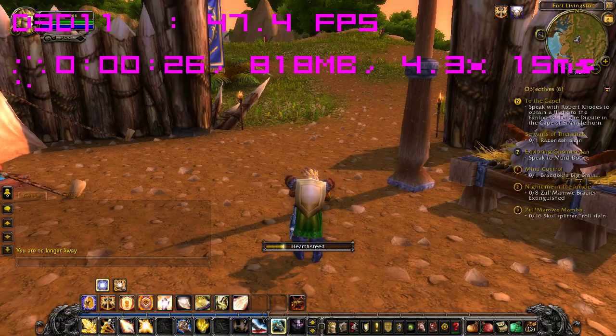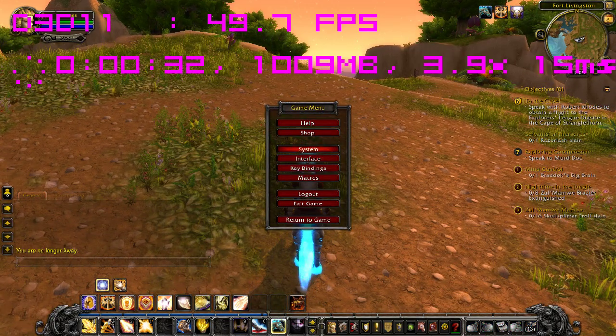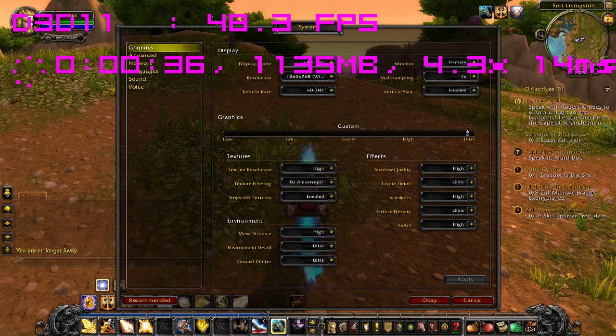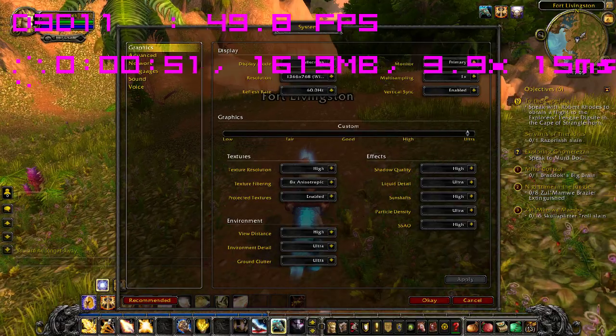Let's go ahead and give you guys a quick rundown. Texture resolution is high, texture filtering is 8, projected textures enabled, view distance high. If you set it to ultra it'll still play, but you'll be closer to like the low 40s. Environmental detail ultra, ground clutter ultra, shadow quality is high.